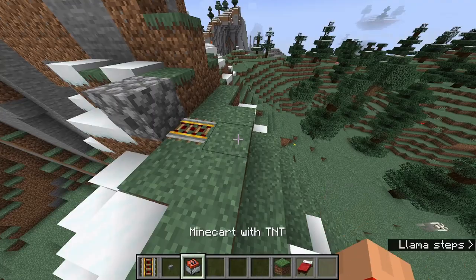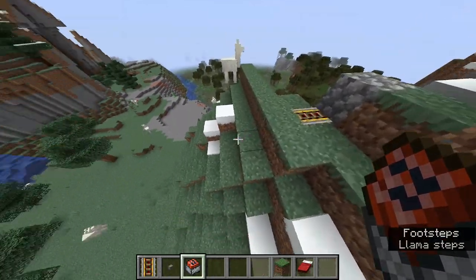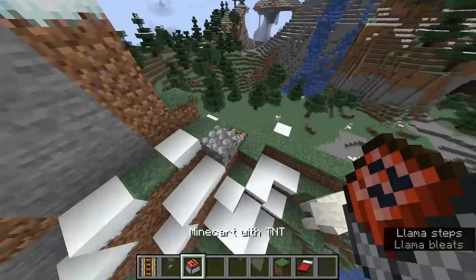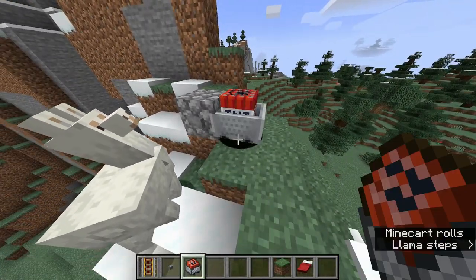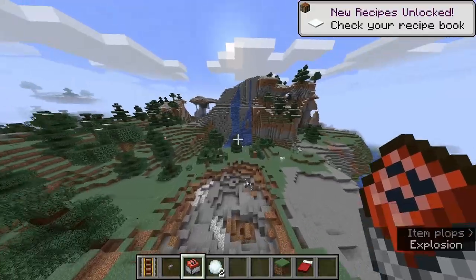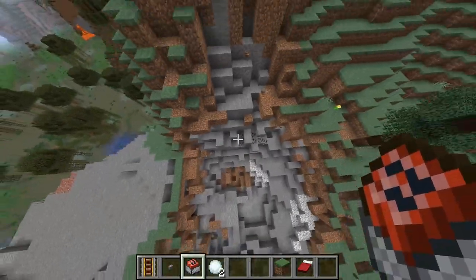Now this here is an example of what not to do. You can't just build it on a one block or steeper slope, because the TNT will just fall down and explode immediately. As you can see from this example, I've got a button and some rails here. If I press this... it doesn't go straight for the waterfall — it falls off and then it falls into the ground and blows up.